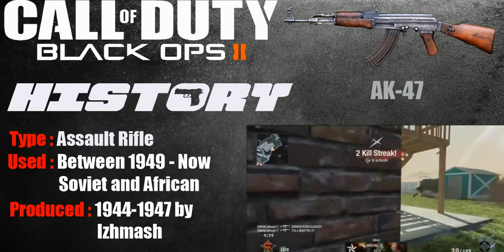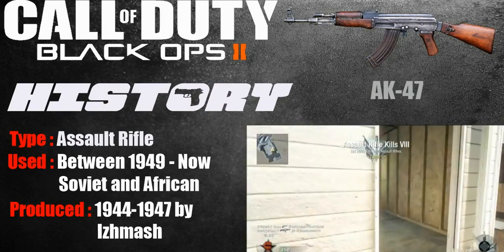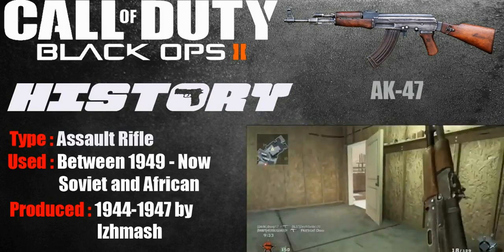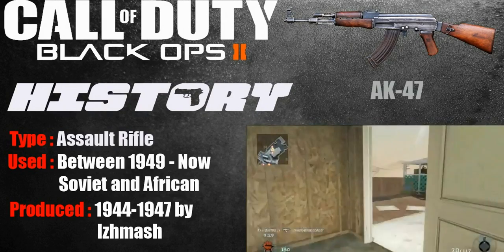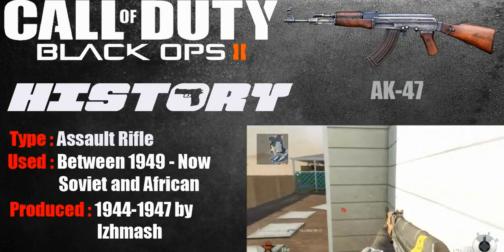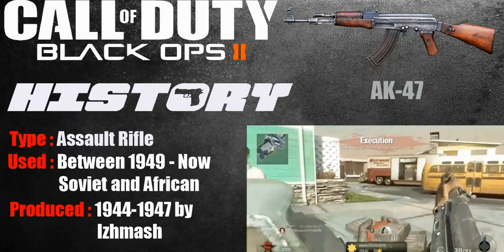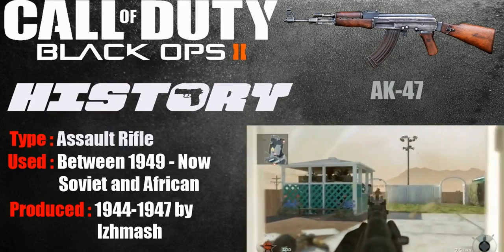Some Black Ops gameplay of the AK-47 — the AK-47 is an assault rifle from 1949. It was produced in 1944 to 1947 by Izhevsk, and this gun was in pretty much every Call of Duty. Everyone liked it.